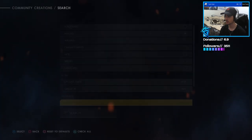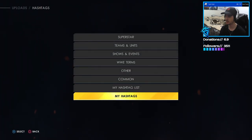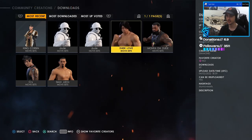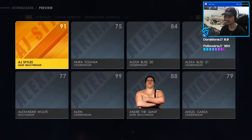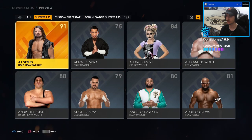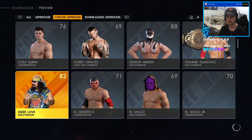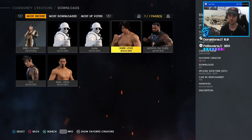Then go back to search, change it to Movesets, and for this you're just going to want to type in 'Dude' — don't type in 'Dude Love' or else it won't pop up. Just type in 'Dude' and you will see on the front page a moveset called Dude Love. Click on that. As you can see, the finishers are Love Handle and Sweet Shin Music. Click on Download and it's going to prompt you to pick the superstar. Go to Custom Superstar, down to Dude Love, click on Dude Love, and yes. Now Dude Love has his moveset.